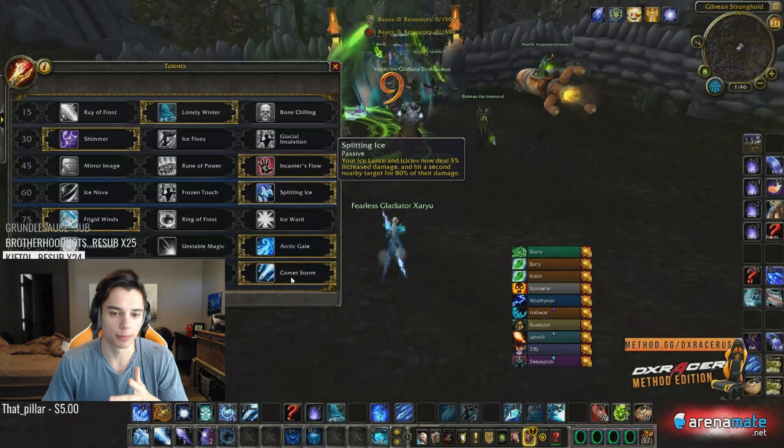I'm going Comet Storm because I don't want to be casting that much — Glacial Spike could also work, but I'd get locked down and focused too hard. With Comet Storm I can just throw it out, get nice AoE spread pressure, Frigid Winds, Arctic Gale, boom boom boom.